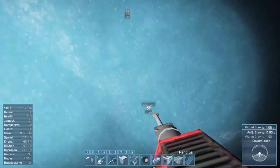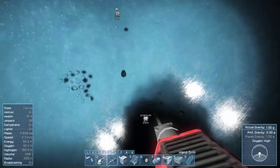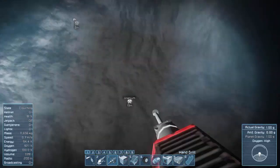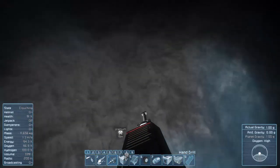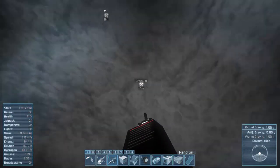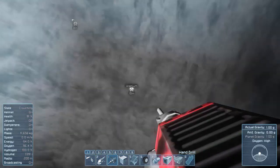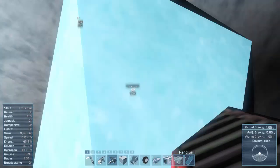This game likes to kill me a lot for random reasons — I think I've died two more times just jumping around the car for who knows what reason. The color has changed. Even though it says 18 more meters, I think that's the center of the node. Since we already found the node 18 meters away, that means this thing is like 36 meters of ore.